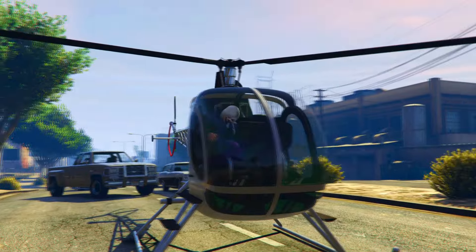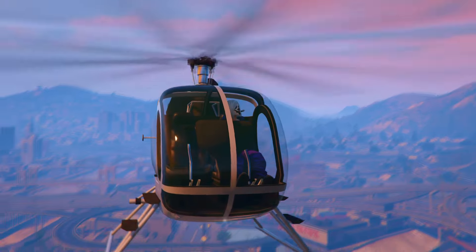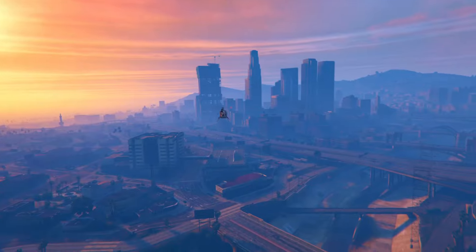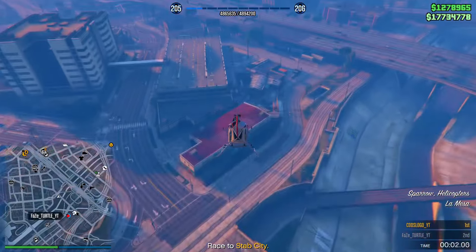Once you're loaded back in, call out another helicopter and get inside. Once you're inside, return your personal vehicle back to storage with the interactive menu, then fly in the air. Your friend then needs to request his personal vehicle back to LS Car Meet and start a takeover. You'll see your camera angle change while you're in the helicopter and then go back to normal.